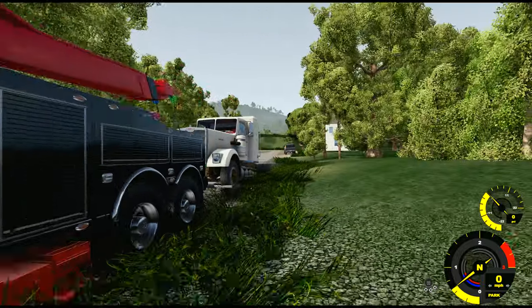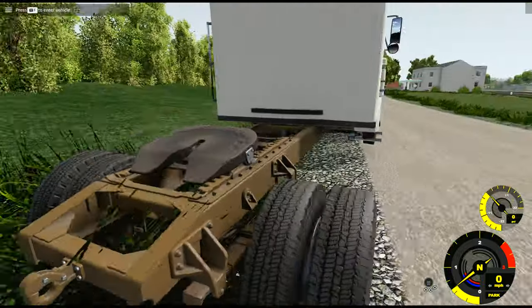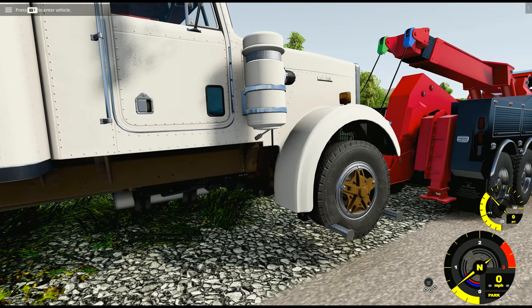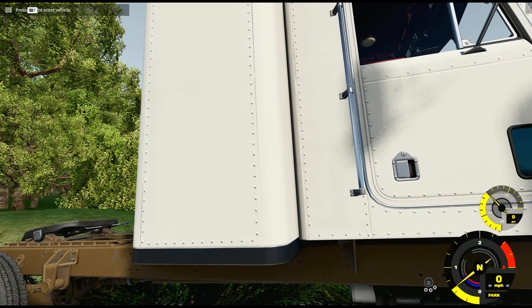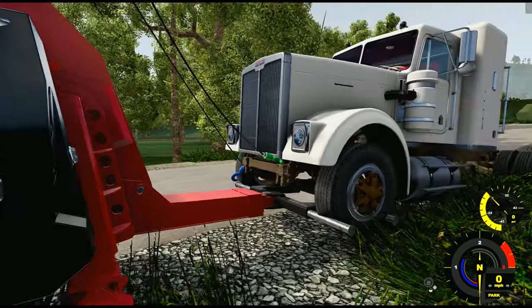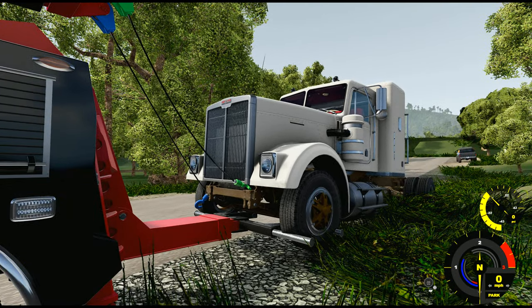When you're hauling a truck like this, you're supposed to disconnect the driveshaft from the truck. I did not do that. So we should probably do that before we damage the truck even more. Now that we have the driveshaft disconnected, our lines are hooked up, so we shouldn't worry about losing the truck.